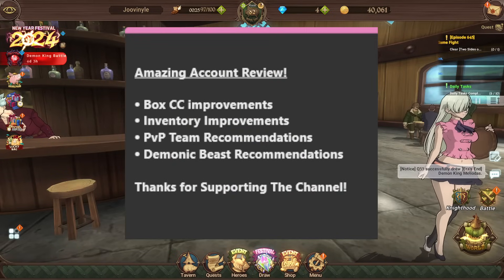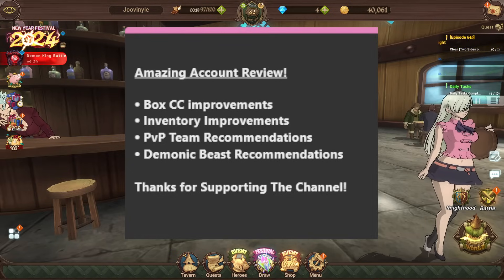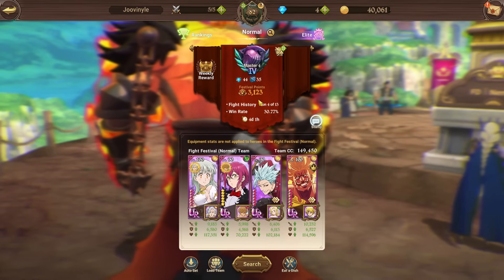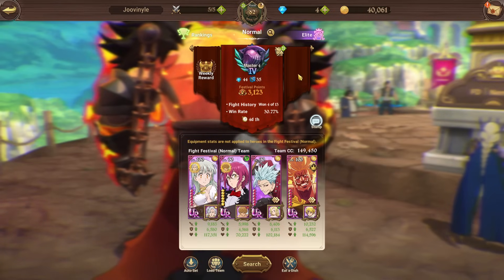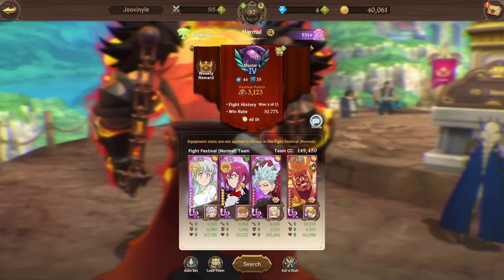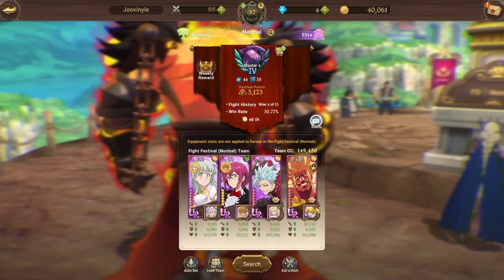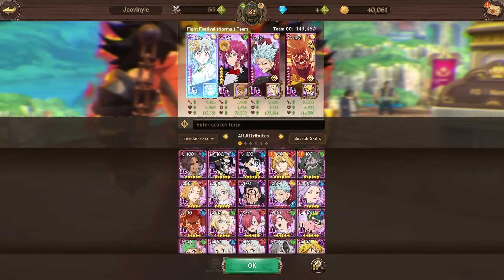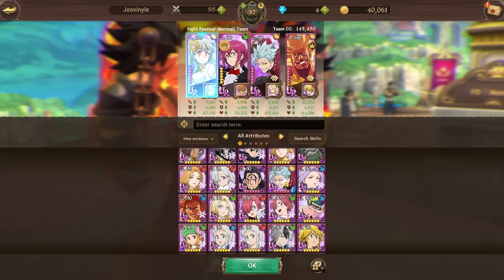Now moving on to the PvP team recommendations. Let's see what we can improve for Juvenal's PvP setup. Looking at his current PvP team, he actually only has a 30% win rate in Masters 4 right now. We're going to try to improve that by changing his team to make a better comp so he can win a lot more matches.